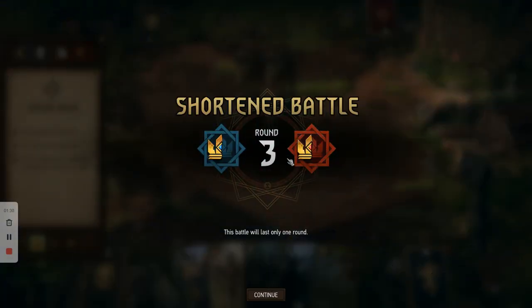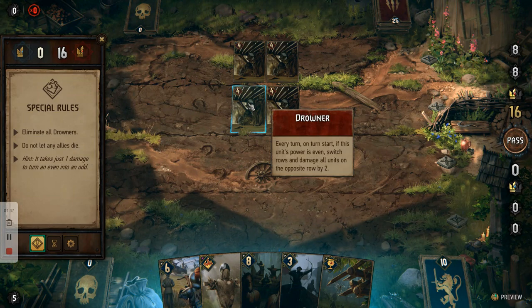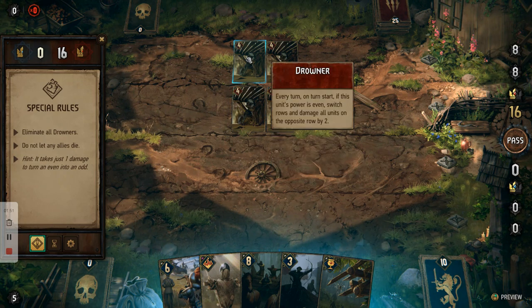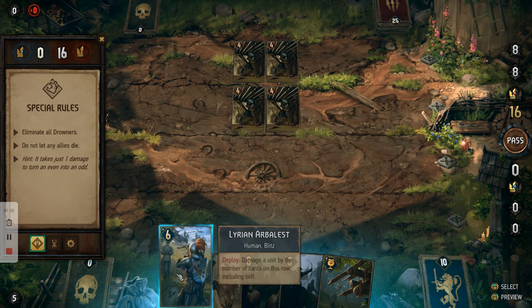You've got a shortened battle, you're in round three, and whoever wins this round wins. The first thing to look at is the Drowner card: every turn on turn start, if this unit's power is even, it will switch rows and damage all units on the opposite row by two. So as long as they are even, they will switch rows and attack whichever card I've got there.